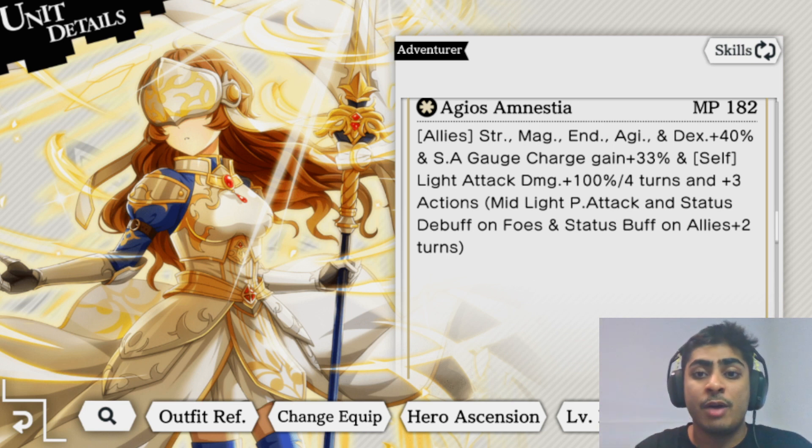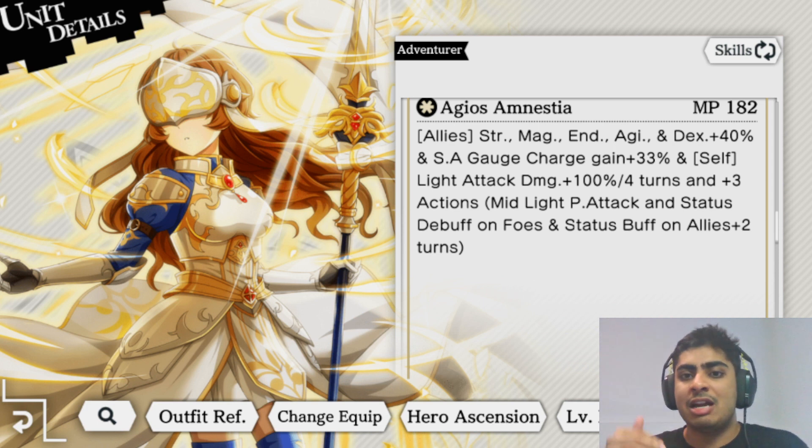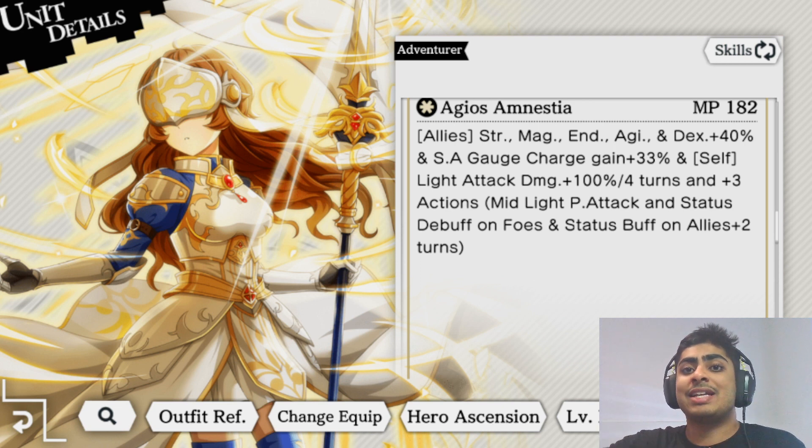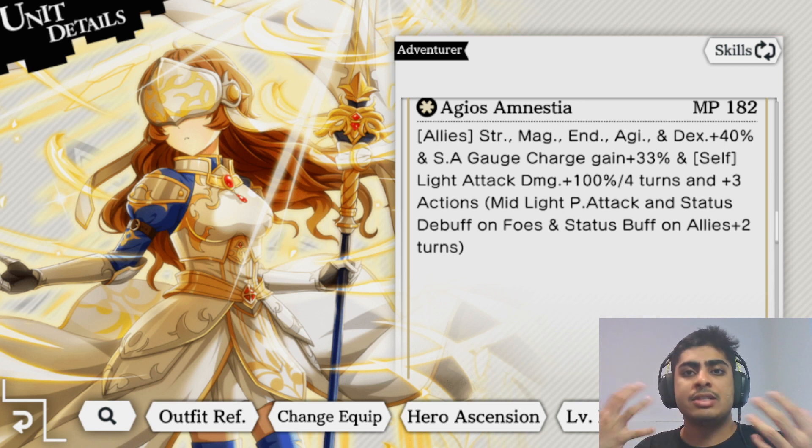This happens three times over three turns. The huge supportability is that Fiana extends status debuffs on foes - like the P res reduction from Bell or the light res reduction from Finn - by two turns, and extends all ally buffs by two turns as well. This means you don't have to keep reapplying buffs and debuffs - you can use your strongest attacks instead of spending turns reapplying.